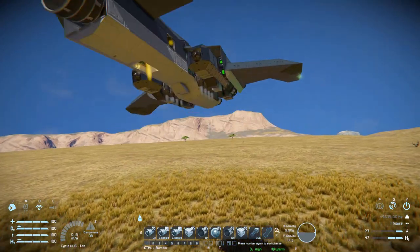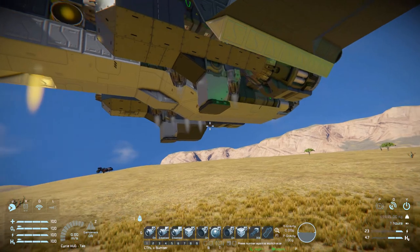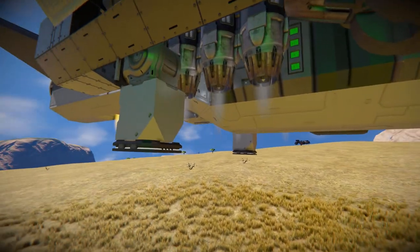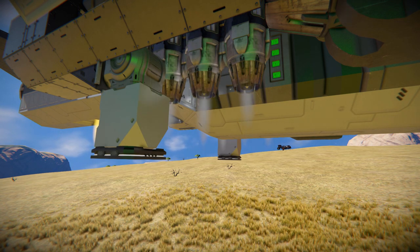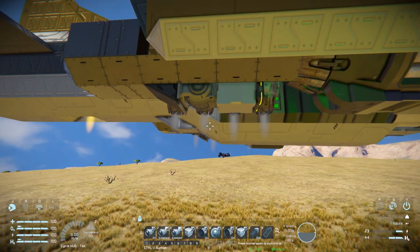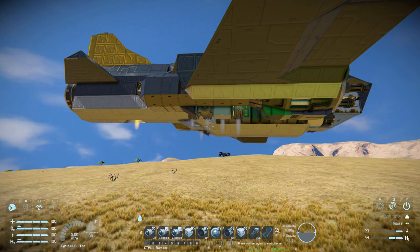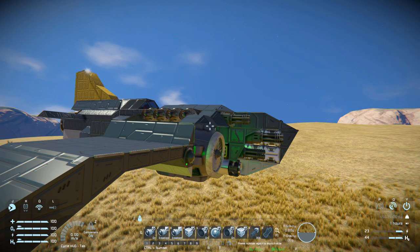Number 4 is for the landing gear — the magnetic plates underneath. Pressing that folds them all the way down; they're very flush and small, don't take up much room. Number 6 is for reverse thrust — if you want to conserve power or fuel, you can turn reverse thrusters off, start moving forward, and continuously fly forward until you turn them back on.